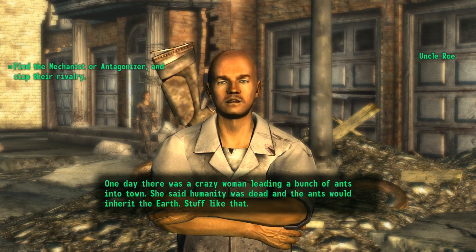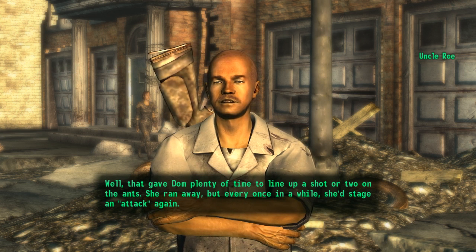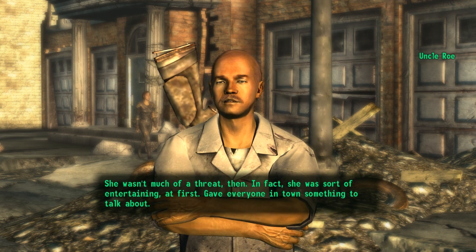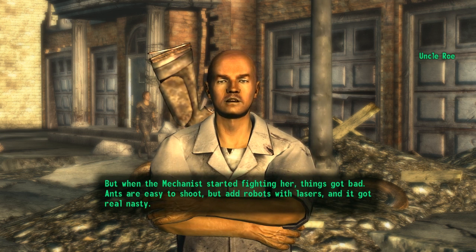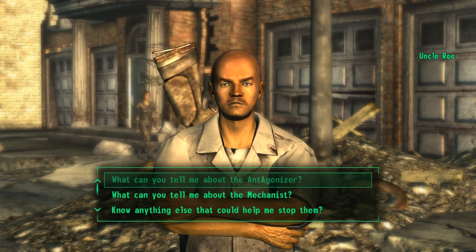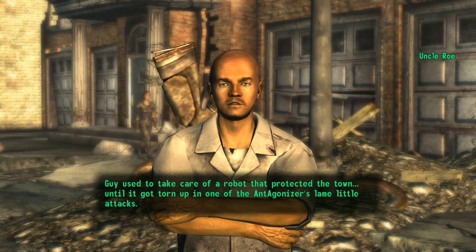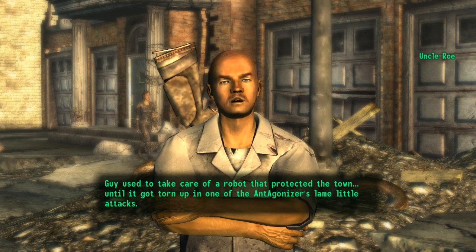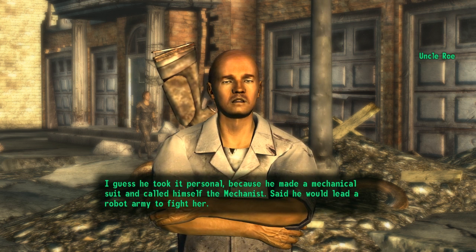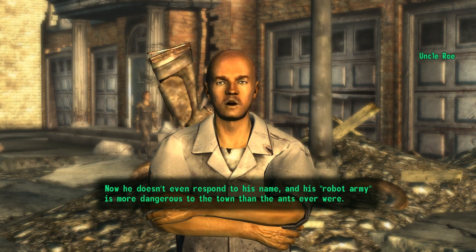One day there was a crazy woman leading a bunch of ants in town. She said humanity was dead and the ants would inherit the earth. Dom lined up a shot on the ants and she ran away, but every once in a while she'd stage an attack. She was sort of entertaining at first, but when the Mechanist started fighting her, things got bad — ants are easy to shoot, but add robots with lasers and it got real nasty. The Mechanist used to be our town mechanic, Scott Walensky — quiet guy, but fierce with a wrench. He took care of a robot that protected the town until the Ant Agonizer tore it up. He made a mechanical suit and called himself the Mechanist, said he'd lead a robot army to fight her. Now he doesn't even respond to his name, and his robot army is more dangerous to the town than the ants ever were.